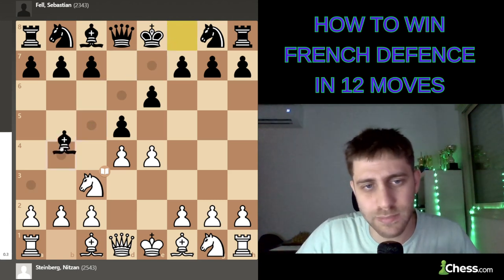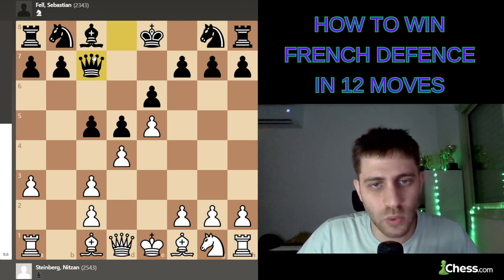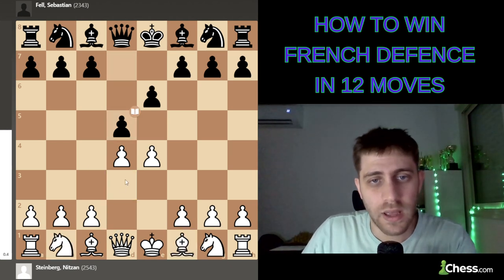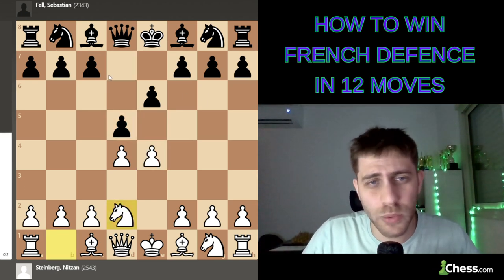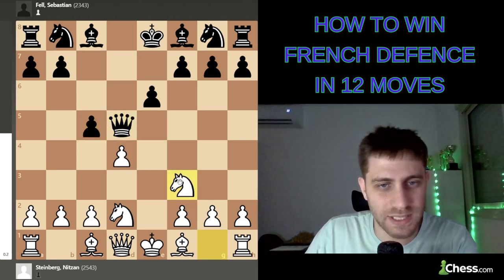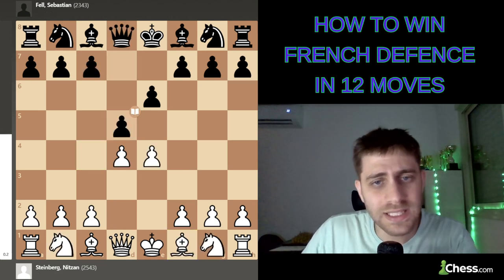After knight c3, another option for black is bishop b4, then e5, c5, a3, bishop takes, b takes, queen c7 — again so much theory. After d5 there are different options: knight d2, bishop d3, e-takes-d5, and e5 which we'll see in this game. With knight d2, black can choose knight f6, bishop e7, knight c6, c5. Learning openings is very important for developing chess skills.